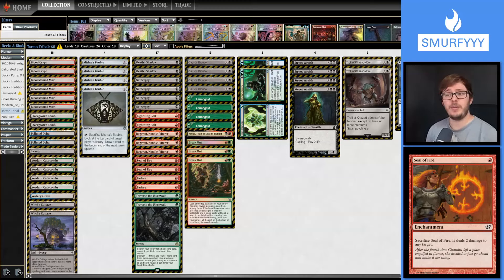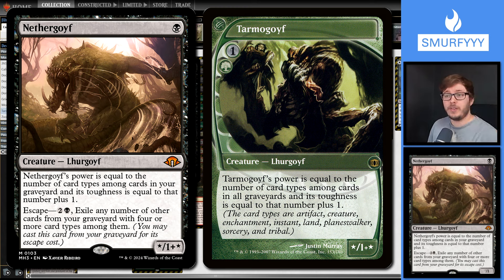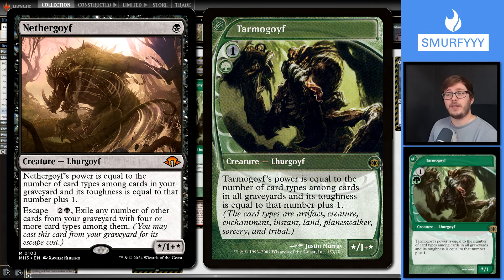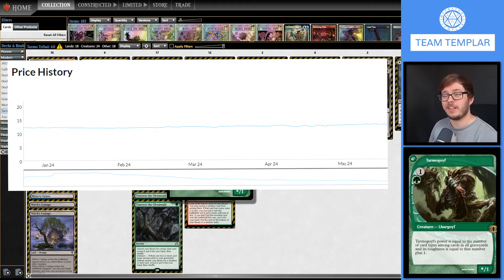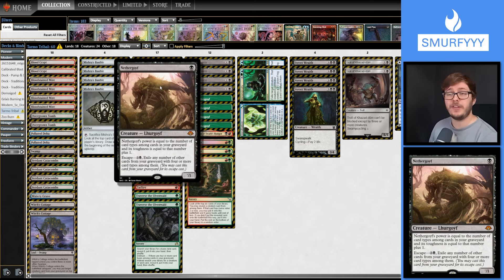Hey, what is up guys, welcome back to another video. Today we are playing more Modern. Modern Horizons 3 is out, so obviously we've got to be playing all the different decks that we can. The new creature on the block: Nethergoyf. Nethergoyf is Tarmogoyf's younger brother - instead of being everyone's graveyard, it's just your own graveyard. But as an upside you get the escape cost and it's only one mana.